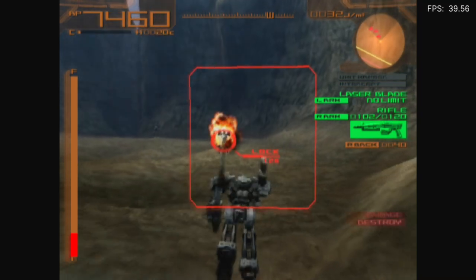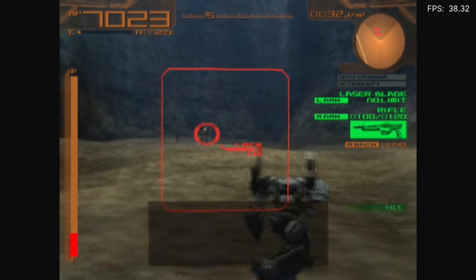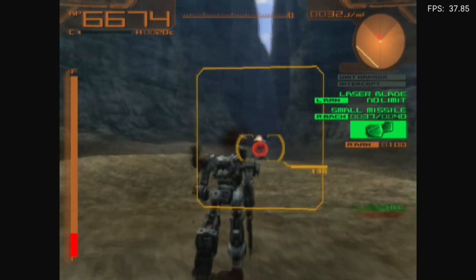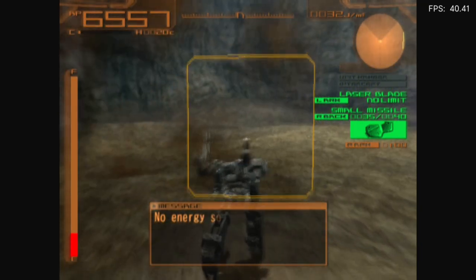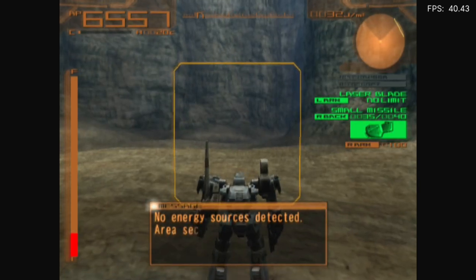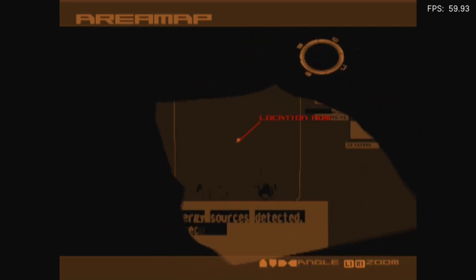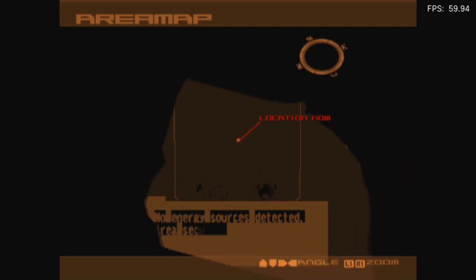Much worse than Armored Core 2. I can't even tell what they're trying to say. There we go, there's my missiles. It smooths out if I look at the map, mostly because there's bugger all on it. That's broken — that's really busted. That looks so weird. Either way, that's going to be the test. That's very bad.